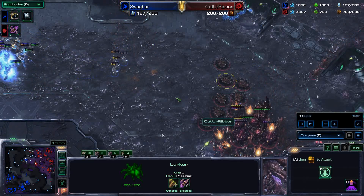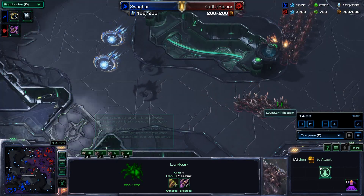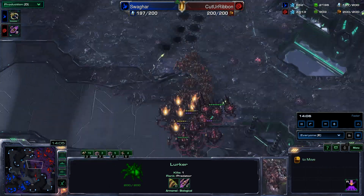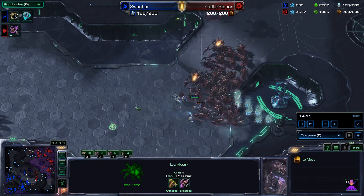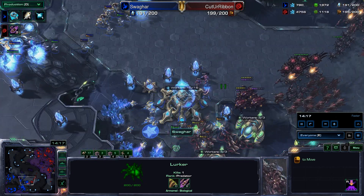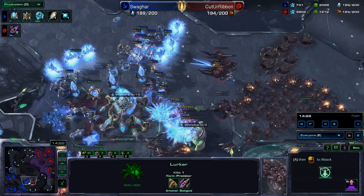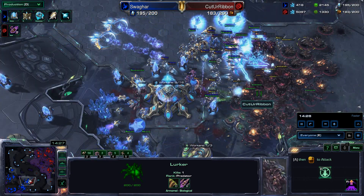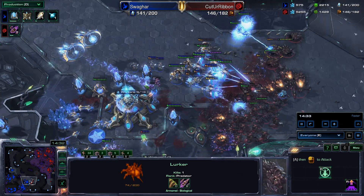Lurkers are really causing trouble now — if you have a huge Lurker line like that it evaporates Zealots like they're not even there. Swagharr trying to sneak around the left side. There are Tempest being made out of a Stargate now. Tempest are pretty good against Lurkers because they have the distance and the Lurkers aren't usually going anywhere. Zealots getting massacred along this right side.